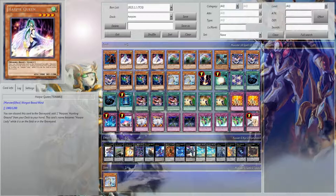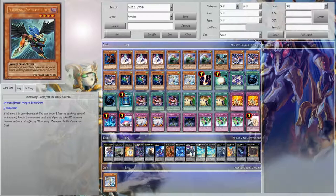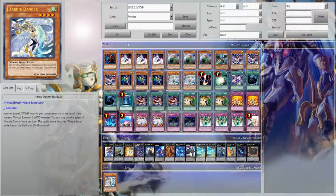I'm running one Harpy's Pet Dragon, three Harpy Queen, three Harpy Harpest, one Zephyrassi Elite, three Chandler, three Harpy Lady 1 — the 300 boost has served me extremely well, and I've been liking it better than Cyber Harpy — and two Harpy Dancer.